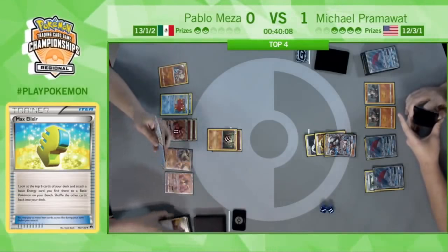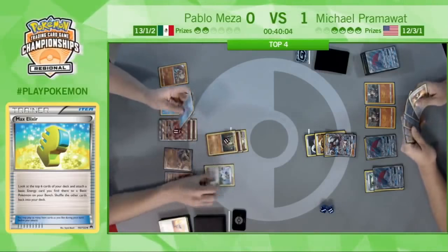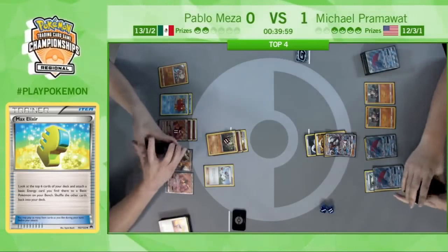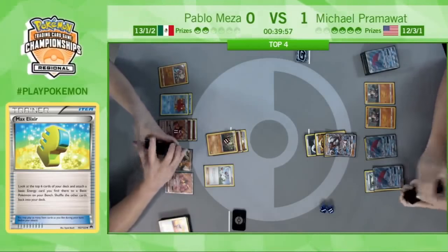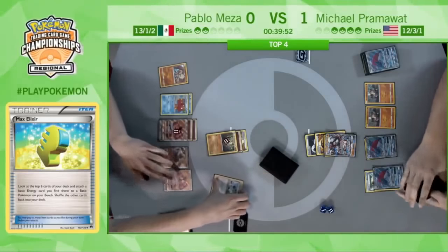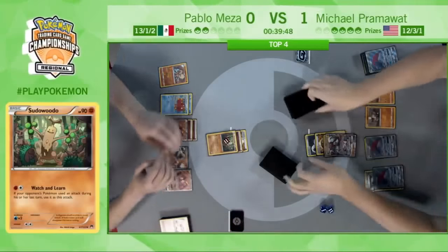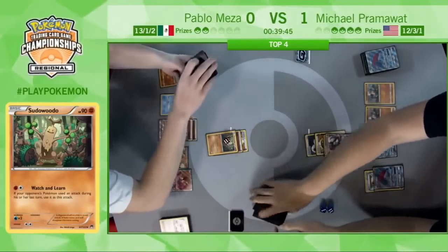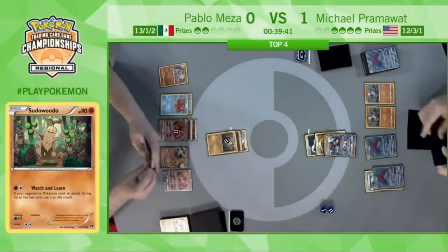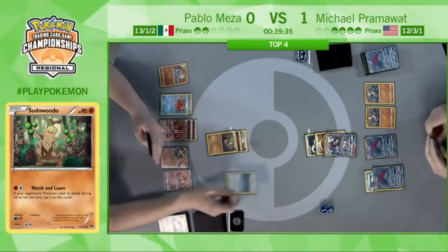Rescue Stretcher bringing up a Rockruff from the discard and playing it on the bench. Then we see an N putting Pablo down to two, but he has an Octillery. So that Rockruff on the bench is threatening a Lycanroc to take a knockout next turn on one of these Zoroark GXs, perhaps with that Buzzwole that has two energy on it. The Sudowoodo is going to be able to copy Claw Slash to put some damage counters on this Lycanroc — won't get the knockout, but will soften it up.